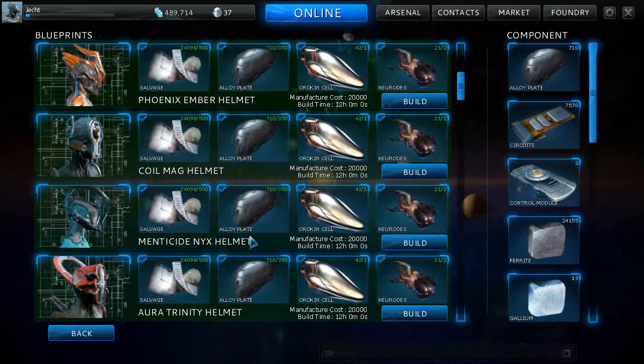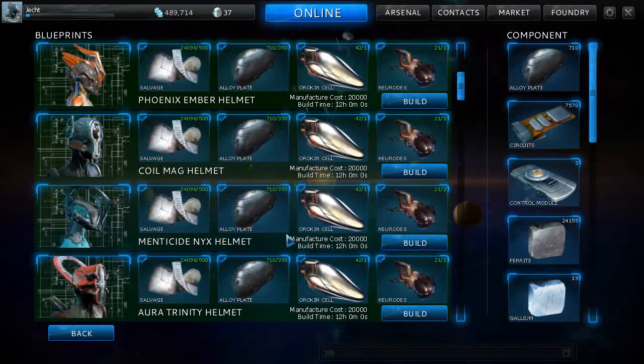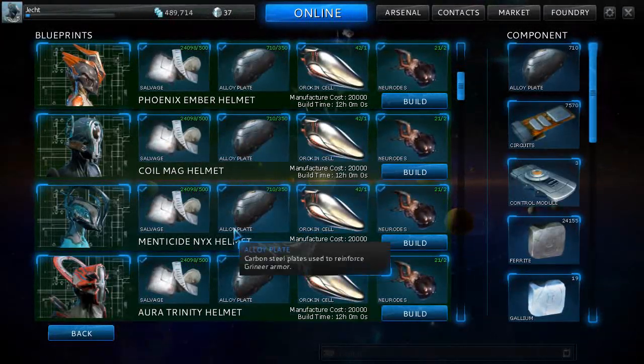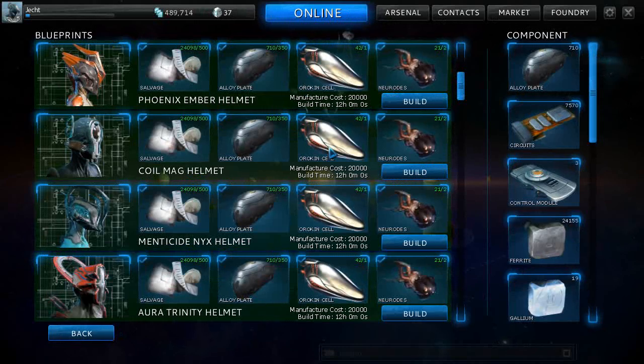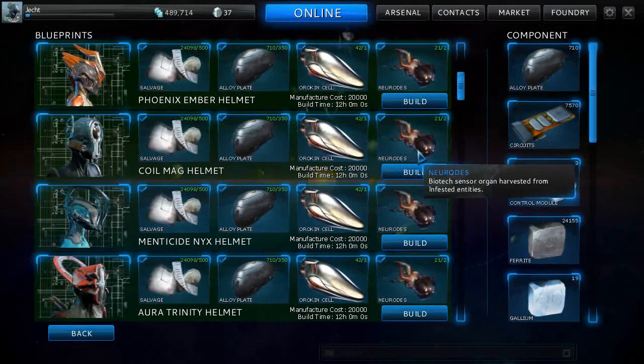To actually build these, they all have the same ingredients: 500 salvage, 350 alloy plates — which has screwed me for something else, but I'd rather build a helmet since we've never done this before. You need one Orichalcite Cell; the best place to get them is Saturn, and only one of the bosses drops them.